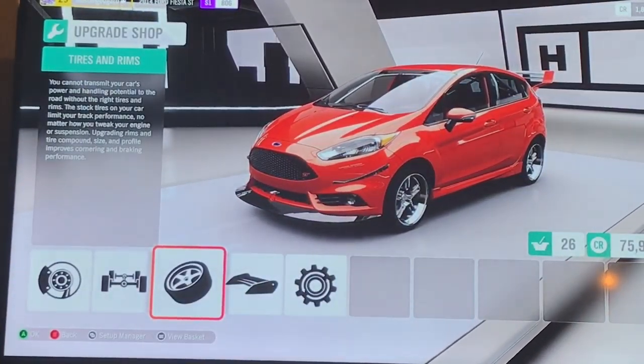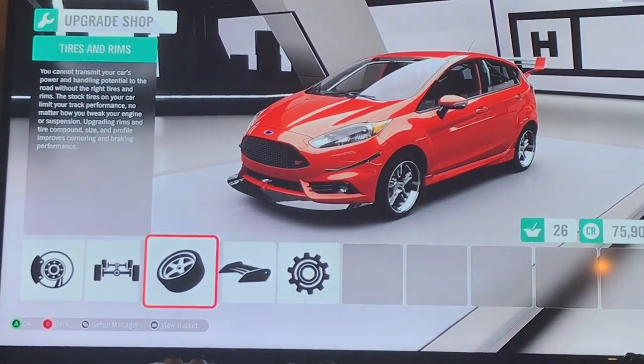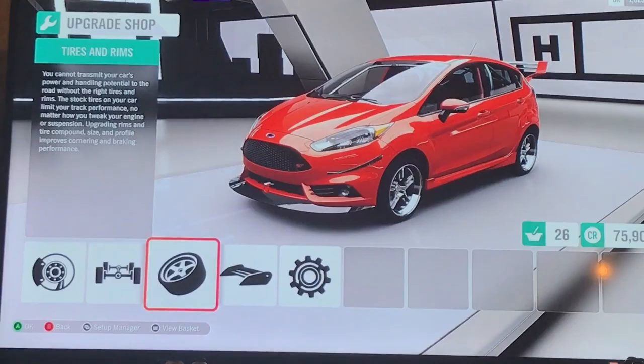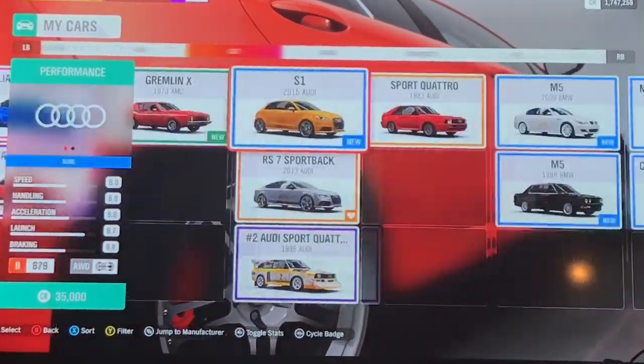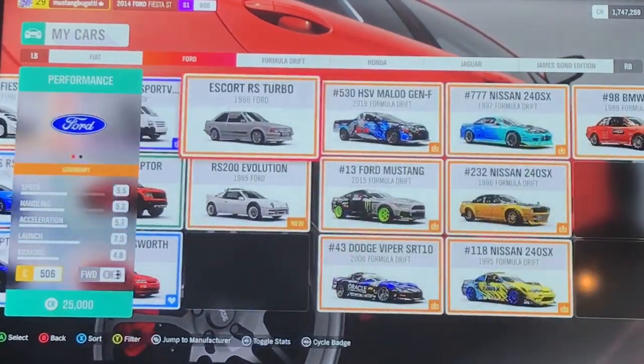It's actually pretty close — about 10 PI down — and I think that might just be due to handling. Let's see how this fares. While I'm heading over there, I'll show you the cars I have so far. It's very easy to collect cars in this game. We're going to pick a formula drift car.